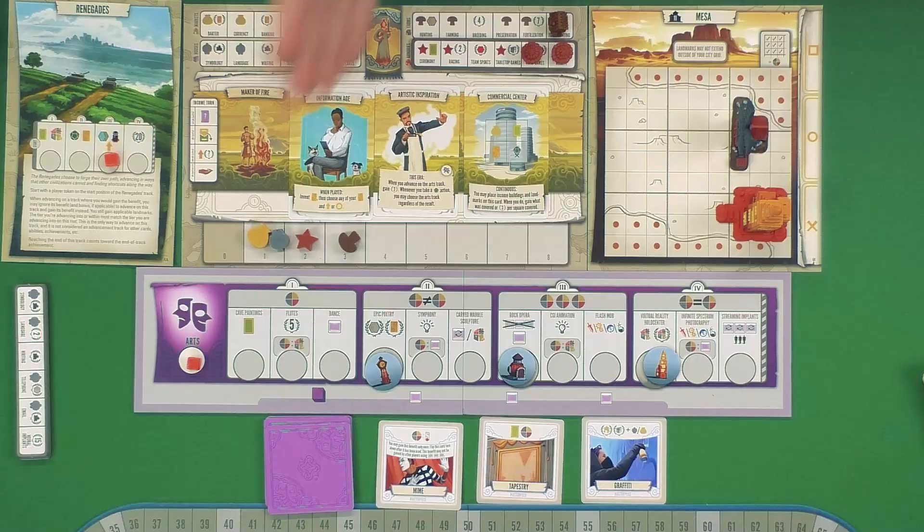Plans and Ploys really felt more like a quality of life expansion. It did add the personal landmarks we showed earlier, as well as these pods — but that is definitely a quality of life thing. This one really feels like we're adding a really big new thing — a whole new track.